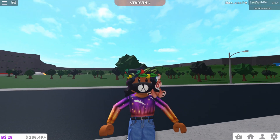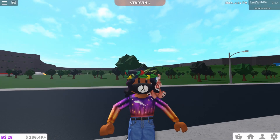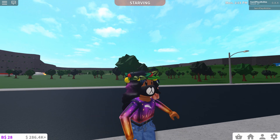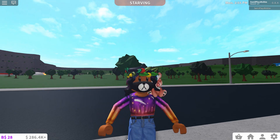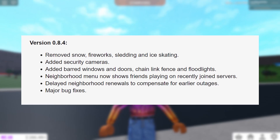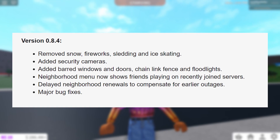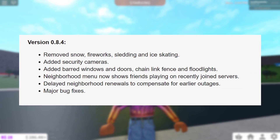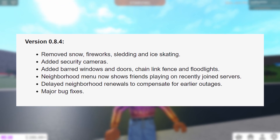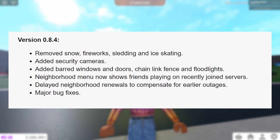Oh my god, they added security cameras — there's no way! They also added barred windows and doors, as well as chain link fence and floodlights. The neighborhood menu now shows friends playing on recently joined servers, delayed neighborhood renewals to compensate for easier outages, and as per usual, major bug fixes.